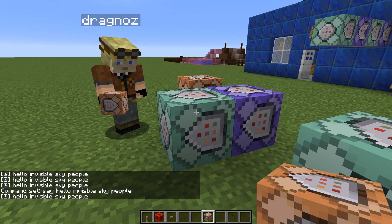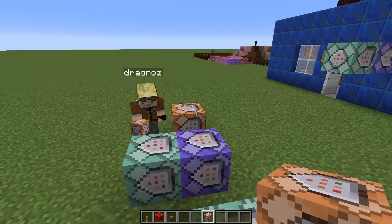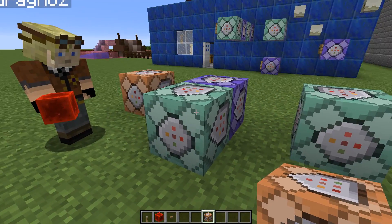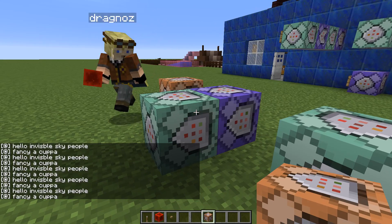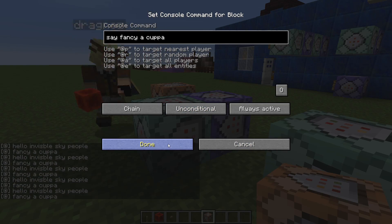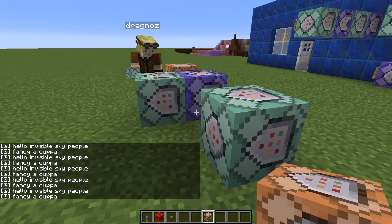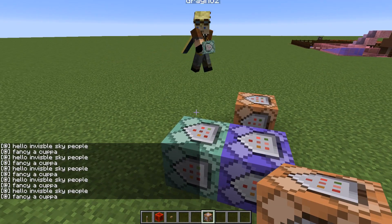So basically what you did is you turned off the repeater block by clicking on the always active button. The repeat block fires my command and then triggers the chain block, and that one's always active so it triggers the next one — it's kind of oscillating between the two. You could build up this whole chain and it can become a massive command block setup that just flows one after the other.